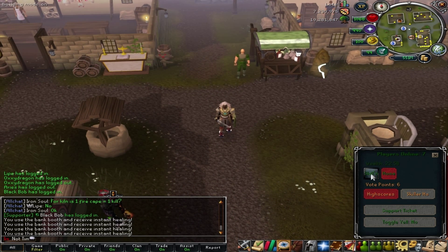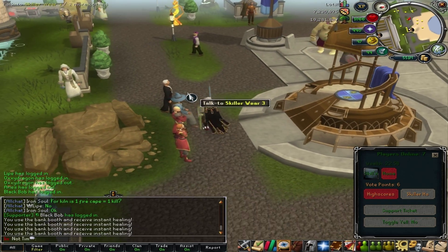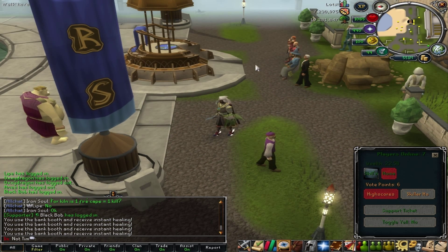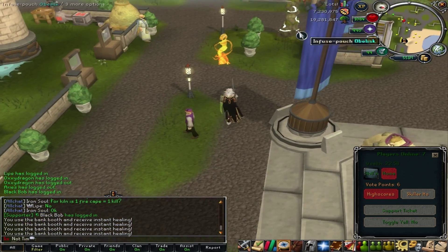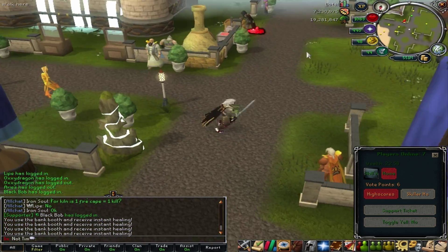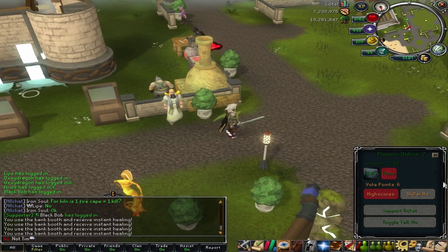One thing that you guys can do is go to skilling. If you're going to be a skiller, you just have to stay under a certain combat level. But at skilling, you'll pretty much find everything for skilling in this area. You can run over to the east, and over in that direction will be mining and runecrafting. Over here will be fishing, summoning, construction, woodcutting, fletching. Pretty much anything you can think of for skilling is in this area, so you'll have everything you need.